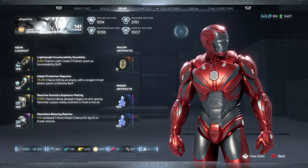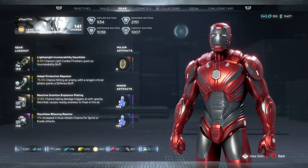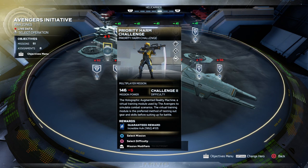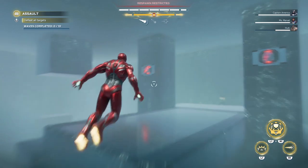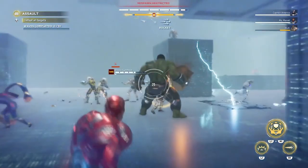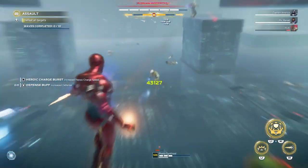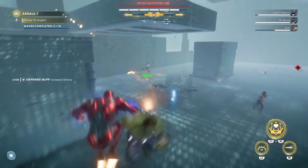That's the build — it's nasty. But don't just take my word for it, let's take this unit of mass missile destruction into some gameplay. We're going to do the weekly low-priority Harm Challenge to showcase this build and show you how nasty these rockets can be. Let's do it. Wiping out the baby turrets — they're trash. Even the regular rocket is putting out 26k damage.